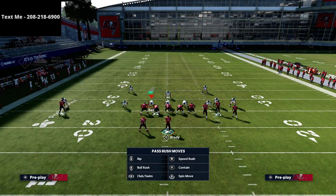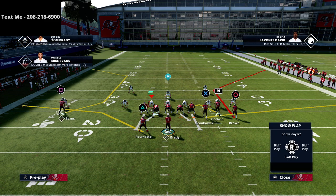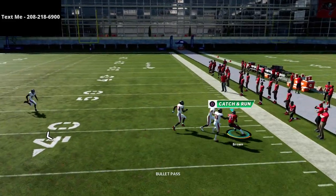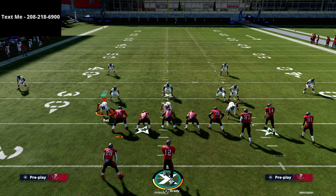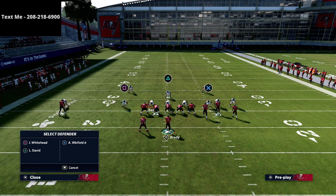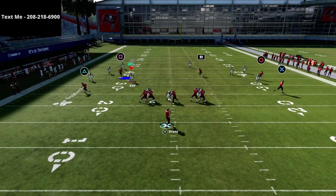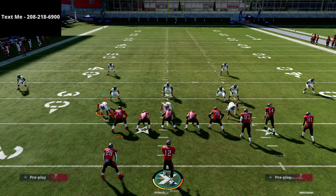One last adjustment: you can put R1 on a curl route and run it just like this. Cover 3 is not going to get out there because you've got a vertical-stemming curl that holds the deep third, allowing you to still throw the corner out. This forces the defense to have a yellow zone on that side of the field. If they don't have a yellow zone over there, this is going to be easy pickings. R1 is wide open with nobody around him — this does a great job of working the ball up the field against pretty much anything the defense throws at you.